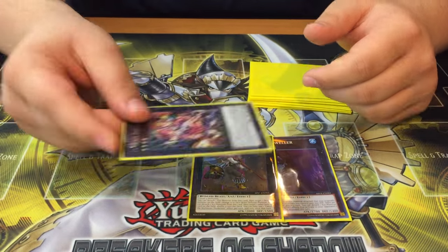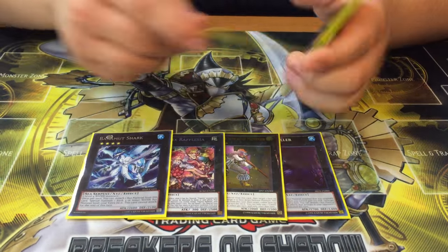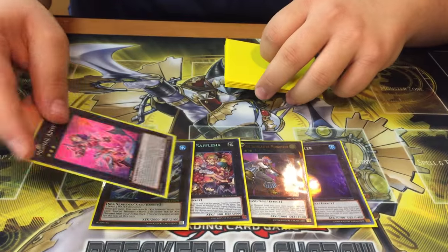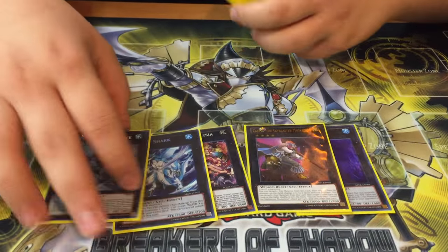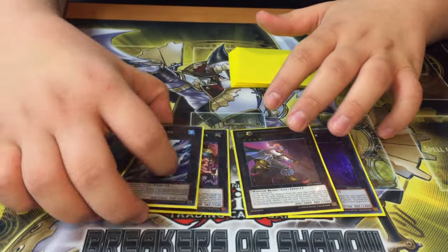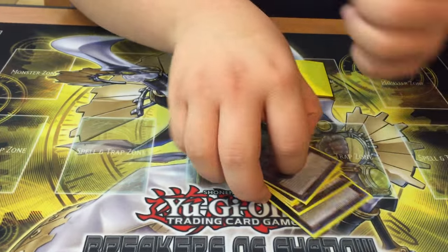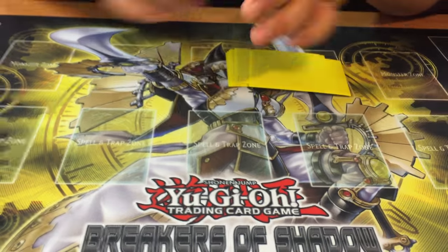Rafflesia is just really good if you don't OTK and you want to set up a defensive play. Then I play Bahamut Shark. I still think this is very good — if you don't have Rafflesia to go into, this is also great. It's really not that great anymore, but it's good for defense. And it also activates Dragoon's effect if you wanted to.